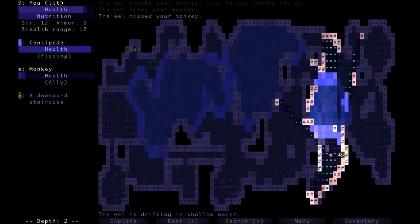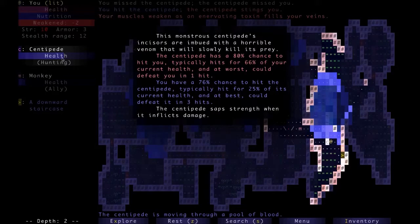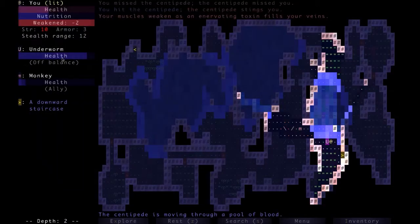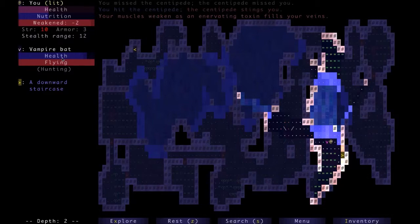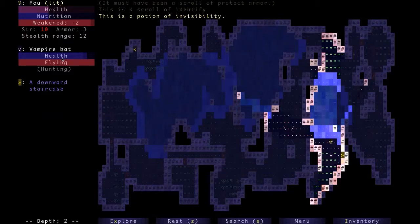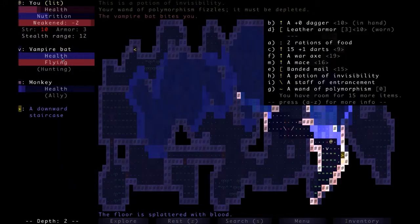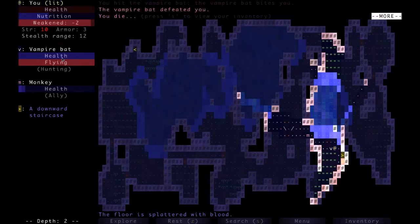It's a potion of — whoa, what the hell is this centipede doing? Three hits to kill? I'm going to hit it again. Hopefully it won't change into something more dangerous. Oh god, that's an underworm! And that's a vampire bat. My strength is down to two — that's not good. Let's read a scroll: protect armor, that's nice. Identify the indigo potion — invisibility is also good. I can't tell if my monkey's dead. Let me try the transmit on it. I'm going to die. Yep. Killed by a vampire bat.